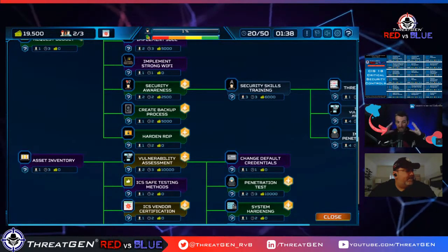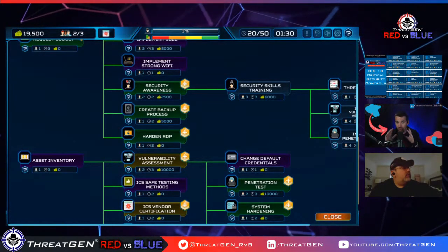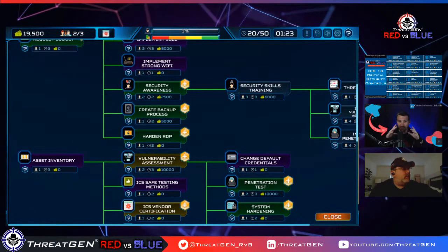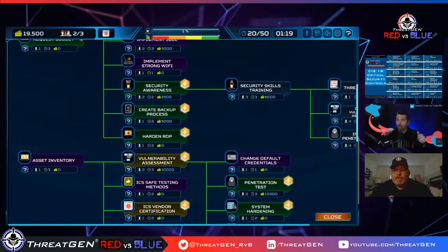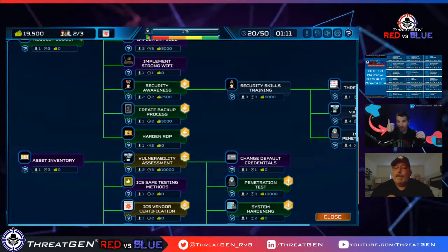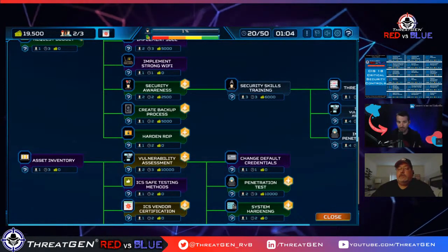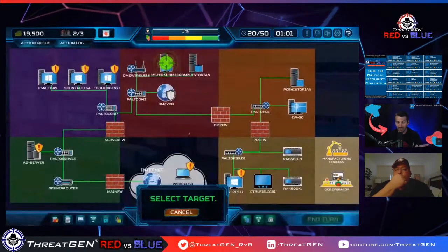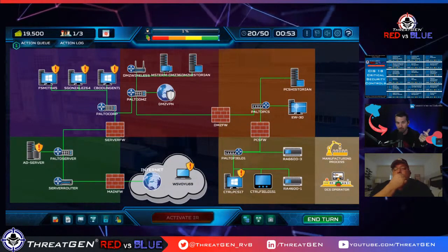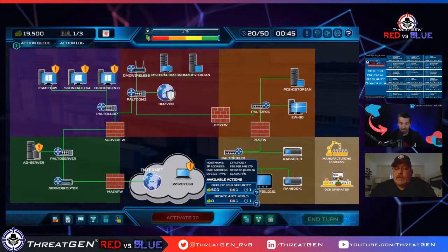Everything you add is another piece of responsibility and accountability. Business people love buying fancy shiny objects, but every single one requires a human to tune, maintain, and do something useful with. That part isn't always accounted for. I've seen organizations with really expensive technology — even duplicating existing capabilities — that they just buy and let sit there. The vendor is happy because they get paid, but it's really unfortunate.